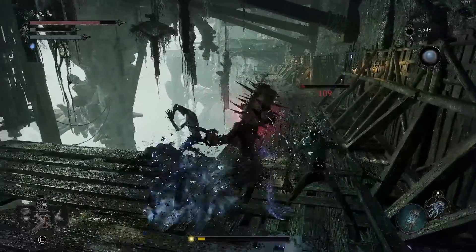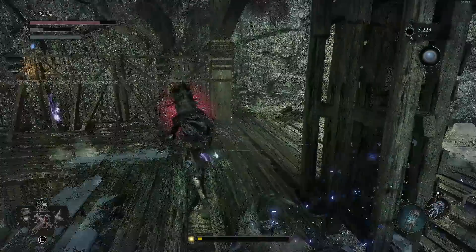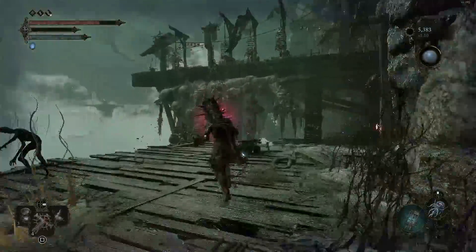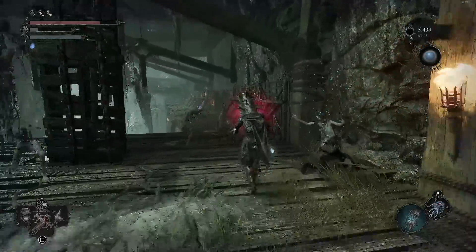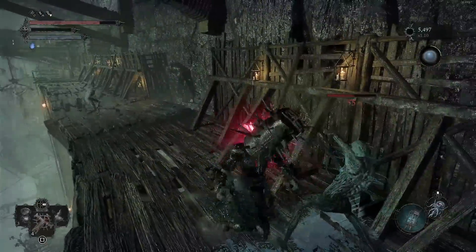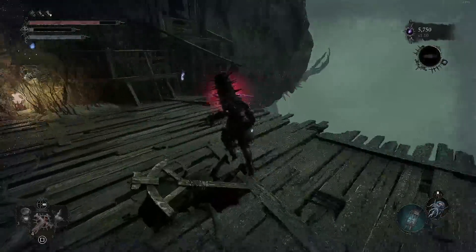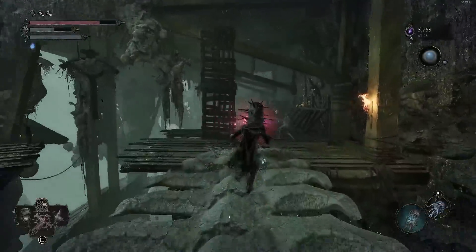Now we're going to farm the enemies around here — be careful not to fall off the map while doing this. This platform and the other one right over here: if we go back and forth between those, sometimes going all the way down to the cave and then back up, more of these guys will spawn. It's only at 1.1x multiplier right now so they won't spawn super thick yet. We're going to do this until that multiplier goes to 3x — it'll go from 1.1, to 1.2, then to 2, then to 3.